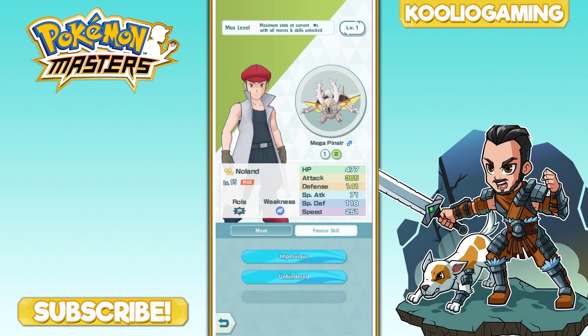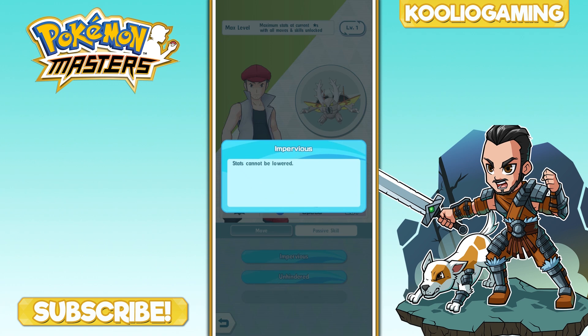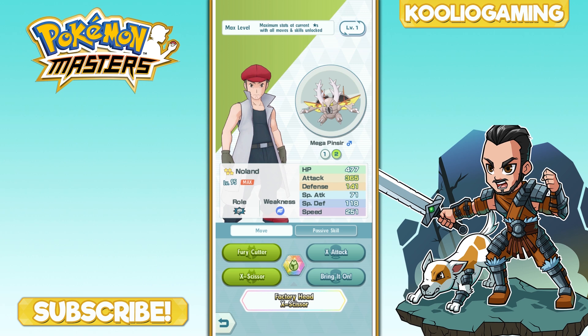Mega Pinsir's passive skill Impervious means none of his stats can be lowered — extremely important in super courses where enemy sync moves can debuff your team. His Unhindered passive means when he attacks, he ignores damage-reducing effects on the opponent's field, so any defensive buffs the enemy sets up won't matter against him. This makes Fury Cutter even more impressive as a sustained damage tool.